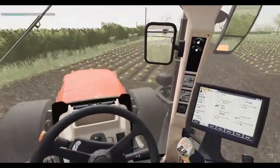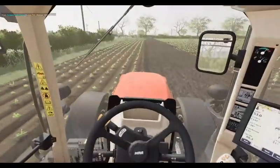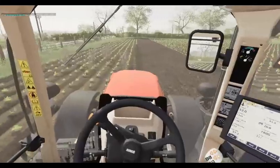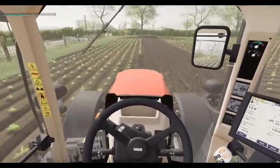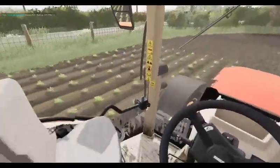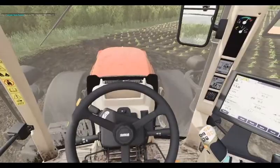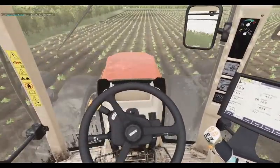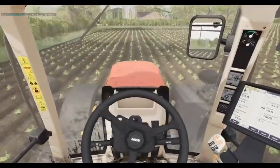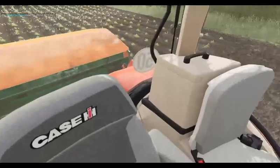Get the headlands done, then we can get the main body of the field done. We've got this field, the sugar beet, the field straight ahead of us, and the one across the road there - the RC right field. We will get to the bottom of top dressing. We will do the potatoes first and the sugar beet.